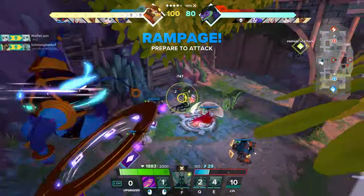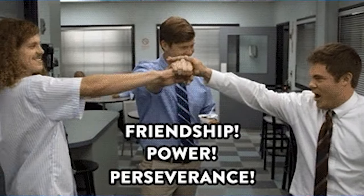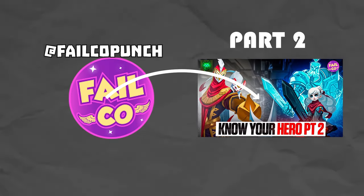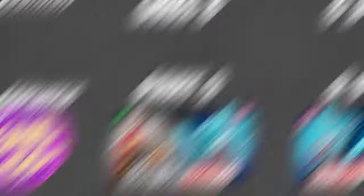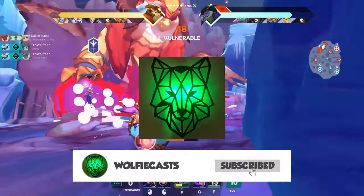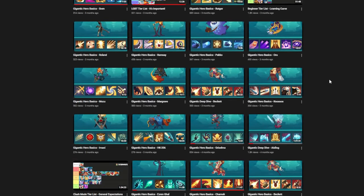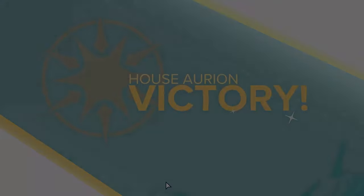The most important thing is to remember to work together with your team regardless of the character you're playing. If you're wanting to learn more about the other roles, we've got some good news for you. Part two of this video will be over on Falco's channel, where we will talk about the assassins and supports of this game. Be sure to check that out if you enjoyed watching this one. Also subscribe to Wolfie because he makes amazing content like this all the time. We will see you all over there. Thank you for watching and have a great day!